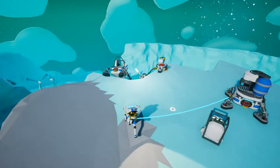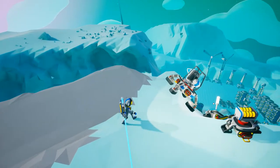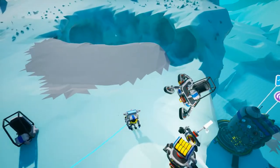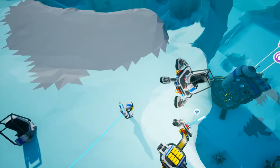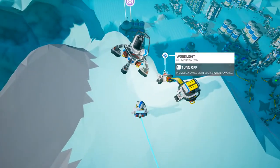JasonReed79 here and this is a tutorial about seats. Next to the seat I happen to have a work light and a battery. Work lights require energy but don't consume any energy.